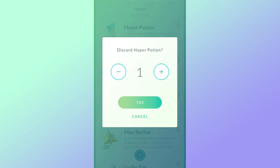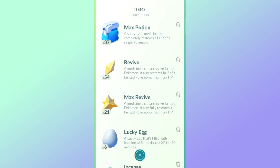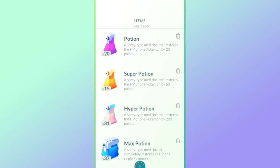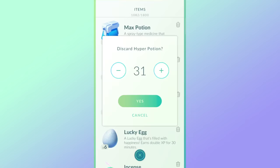Quick delete items in your bag: click on the trash icon next to an item, and if you click the minus icon once it jumps all the way to the maximum amount of that item you currently have. For example, if you have 29 potions and click the minus, it goes straight to 29, allowing you to quick delete everything at once. This is a huge time saver especially when you need to make room for Poké Balls — much faster than holding the plus icon down.